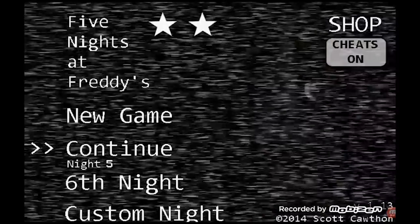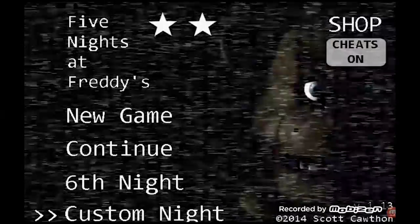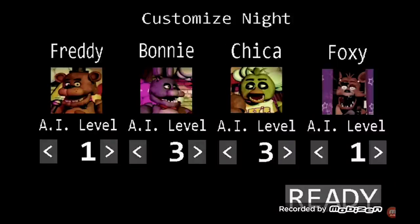In the original Five Nights at Freddy's, you can unlock Custom Night after beating the previous six nights, which lets you adjust the difficulty of individual animatronics. If you input the difficulty settings 1987, you will get jump-scared by Golden Freddy, who will then force-close your game.